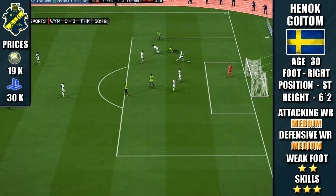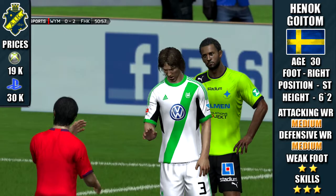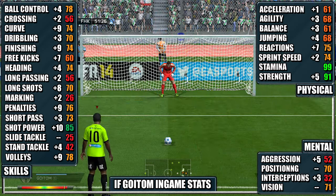Hi and welcome to the player review of Informed Hinner Goitem. He plays for AIK in the Allsvenskan. He has a medium attacking work rate and a medium defensive work rate. He has a 2 star weak foot and 3 star skills.